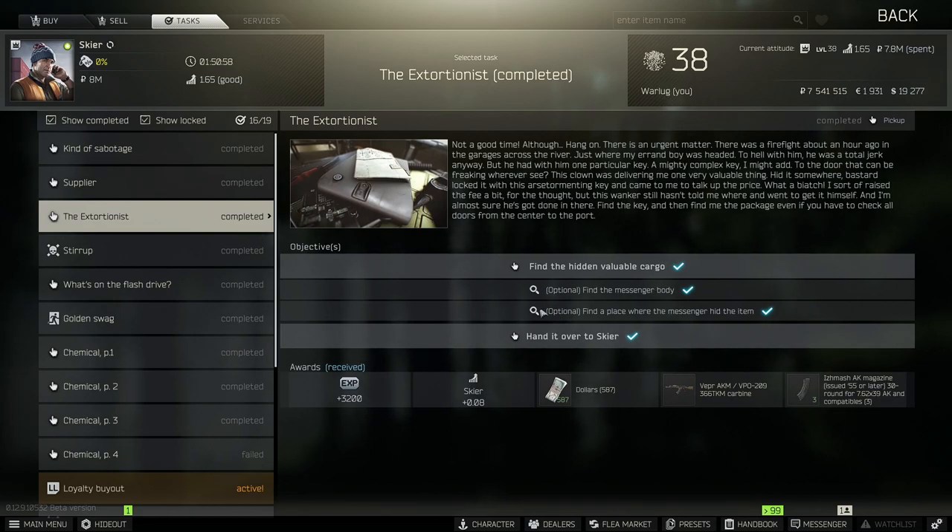One last thing to note for this quest: it is an item you have to survive with. If you die, you're going to have to go back, open up the cabin, and get the item all over again. So make sure you extract with the item or you'll have to redo the whole thing.